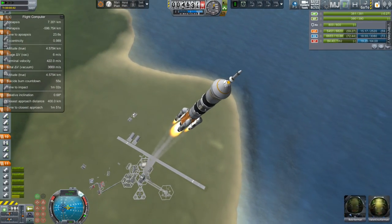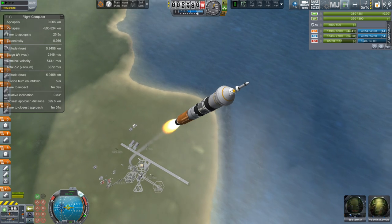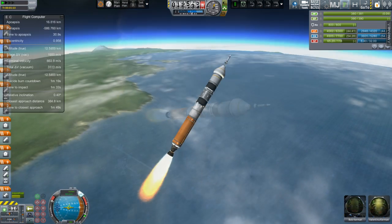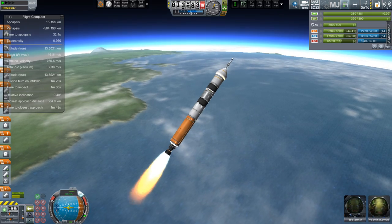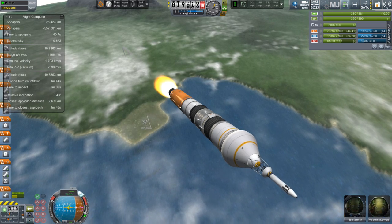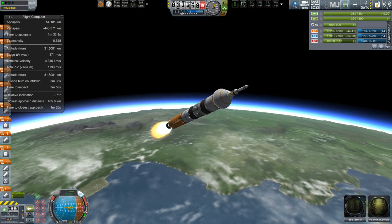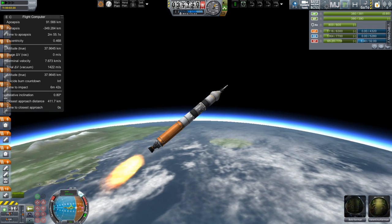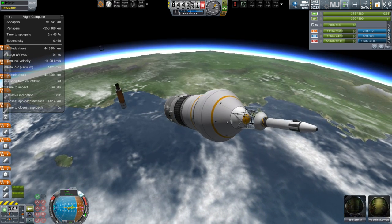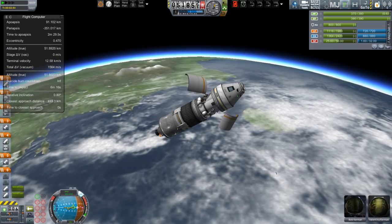That returns us to the present where we have Bob and Valentina on board our crew transfer vehicle. You will certainly see some similarities between this and a couple of real-world launchers — the four boosters that drop away are obviously reminiscent of the Soyuz, and up at the top, what you're probably going to be thinking about is perhaps an Orion once the vehicle is fully exposed. All of the wiggling from the last episode has been taken care of, so it's just a standard gravity turn. Once the booster has been fully drained and dropped away, we hit action group number one to release the escape tower, and then we can start thinking about rendezvous with the space station.